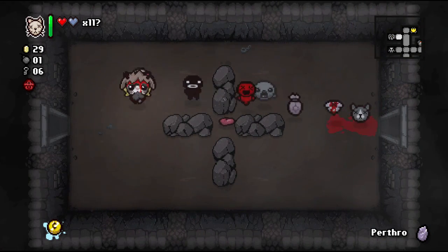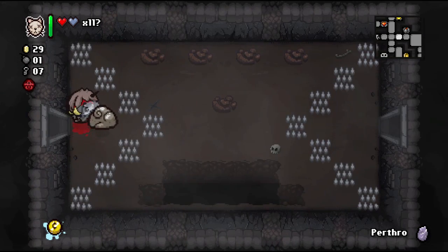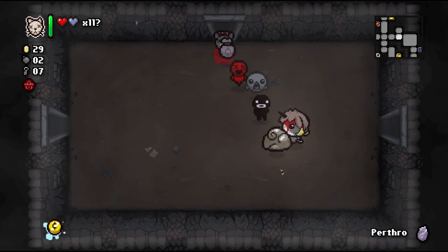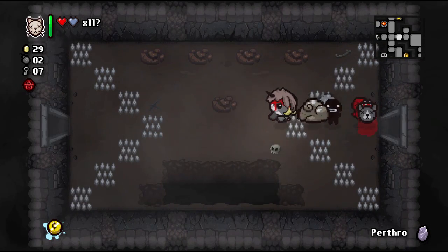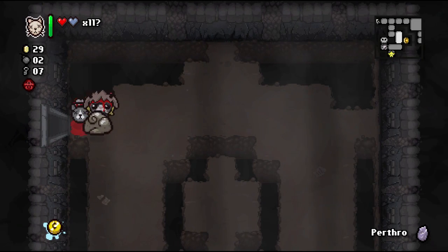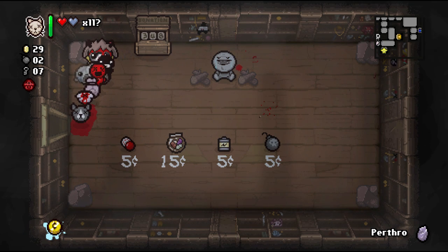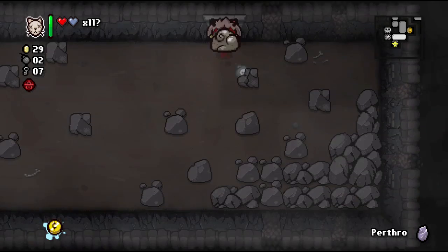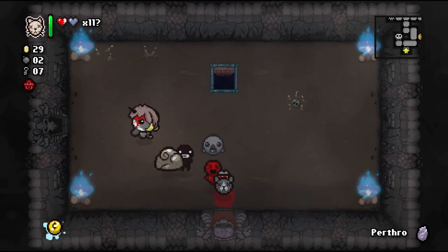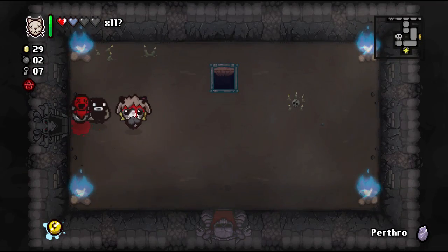We got the key. There's a bomb over here — we'll pick that up. I was keeping my eye out for marked rocks and I don't think I saw any. I kind of want to blow up those skulls. We went into the shop — that was Challenge Up, we don't want that. We do want these items though. We don't want the Shovel but we could take it and use our Change Rune — actually we'll save the Change Rune for something better.